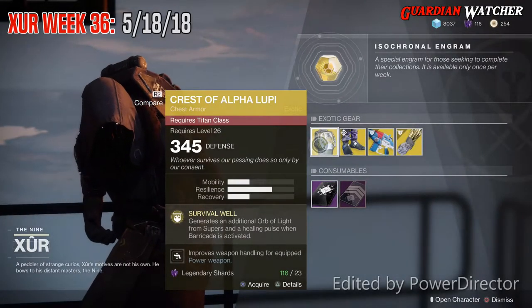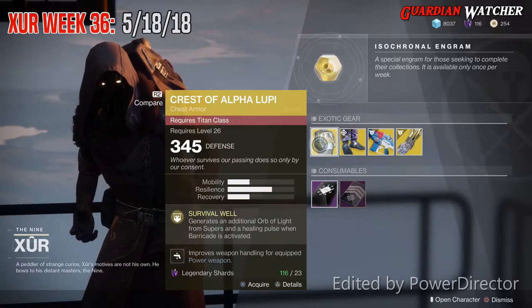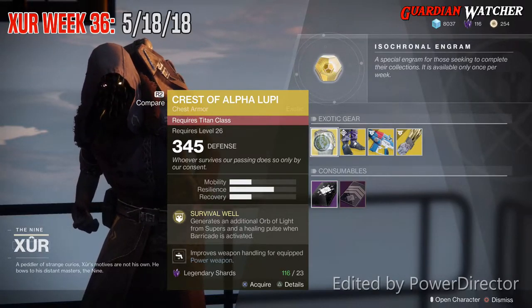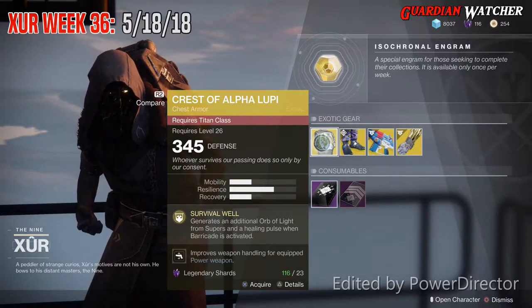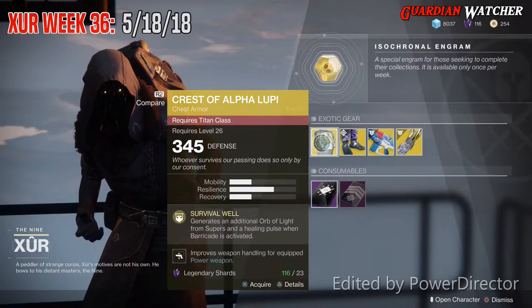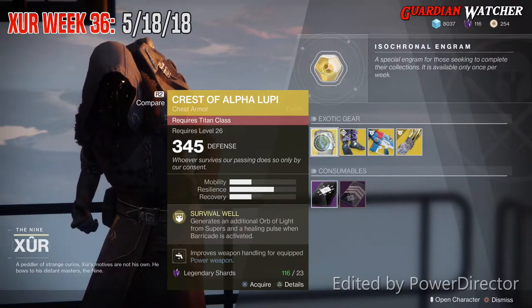Crest of Alpha Lupi was pretty good in the original Destiny. However, it's not really that good in Destiny 2. It has its purposes, but it's probably a better off PvE weapon than it is PvP. So with that said, I'm probably going to give this a tier 2 to 2.5 in PvE, but probably more like a tier 3 to 3.5 in PvP. If you guys don't know what my tier scale is, it will be in the description below.